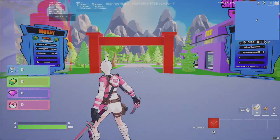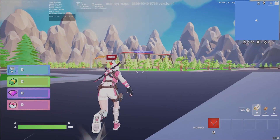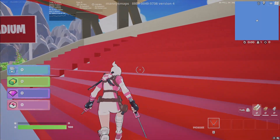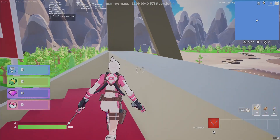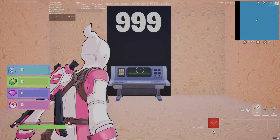Once you're loaded into the map, you're going to look over to the stadium, which is over there. Go ahead and go over to the stadium. When you get there, go to the left and go up the stairs and head to the top right corner. There should be a button — there it is. Click on that button.